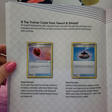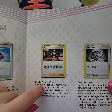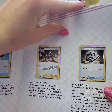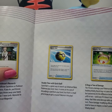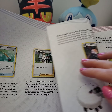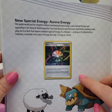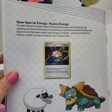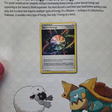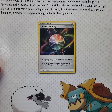Top trainer cards from Sword and Shield: the Air Balloon here, Evolution Incense, Marnie, Metal Saucer. I'm really in it for the full art trainers when it comes to what I'm looking for in this set - I think there's a full art Marnie floating around somewhere. Ooh, new special energy - Aurora energy. Is this just a different take on rainbow energy, maybe? Attach this card to one of your Pokemon, only if you discard another card from your hand. As long as this card is attached to a Pokemon, it provides every type of energy. That's basically rainbow energy - it just looks super cool.